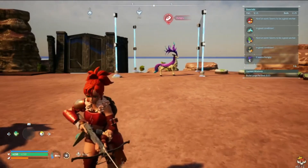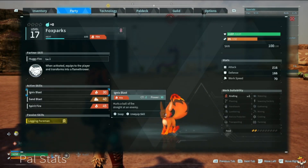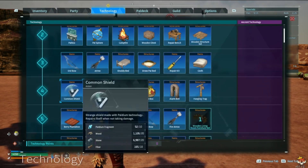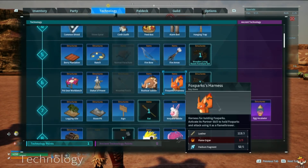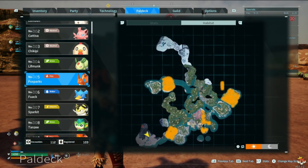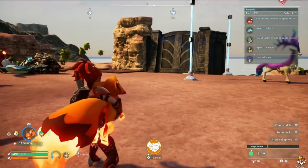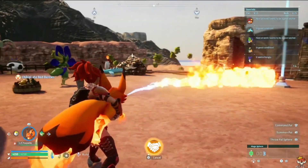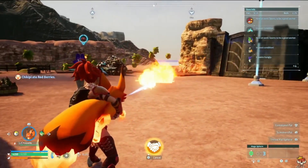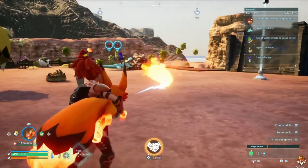Next we're going to be talking about Foxparks. Its partner skill, when activated, equips it into your hands as a flamethrower. The pal gear for it is one of the first pal gears you can get — level 6. It's really fun, and you can find them in all starting areas as shown highlighted. You just hold your fire and burn enemies down. The higher level and the more attack power, the more damage it does, and you can see it lasts quite a bit of time.